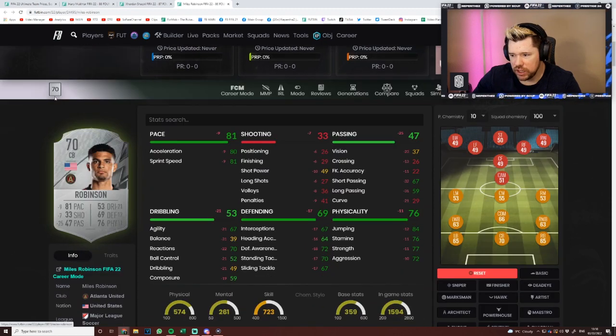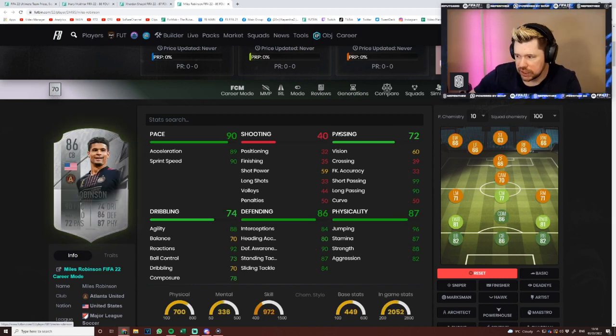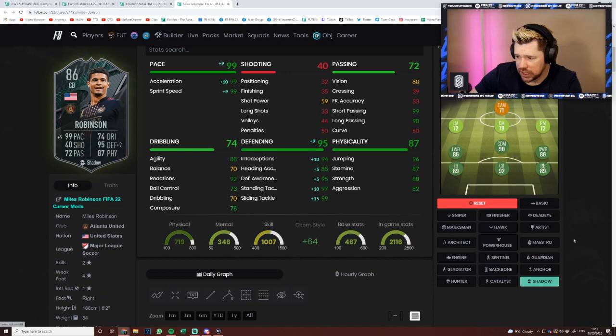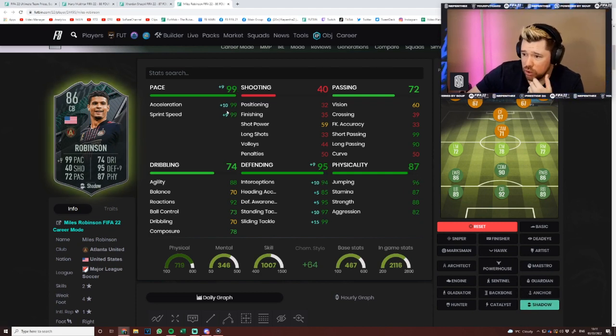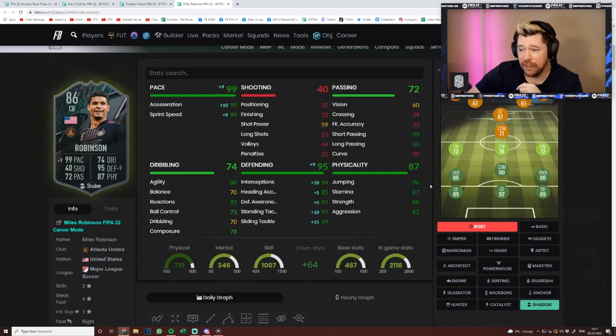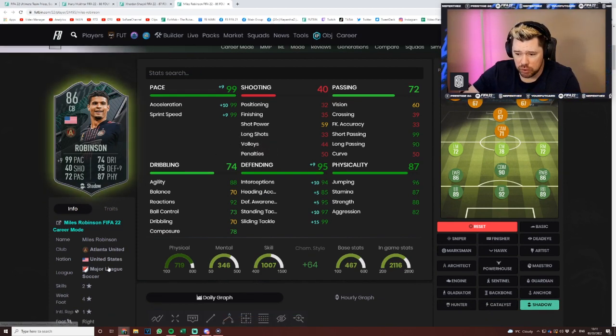Miles Robinson has been given nine pace up to 90 — monster dribbling, monster defending, good physical, monster passing. They've boosted that passing up massively. I'd go with a shadow on him: 99 pace, 88 agility, 92 reactions, 99 short pass, 90 long pass, with top-class defending. I can't explain how good that card looks with a four-star weak foot — I'm really excited to get him in game.